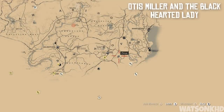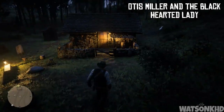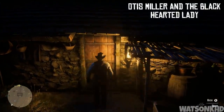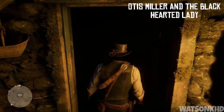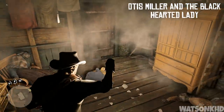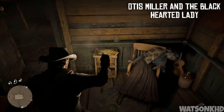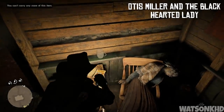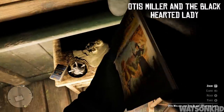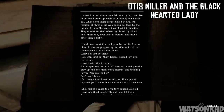From that fort head slightly west and you will come across a stone hut. The outside looks quite nice but if you head inside it is a bit more sinister. Pulling out a lantern you'll see what looks like dust hovering through the air as well as a number of corpses — one on the table, one on the floor, a lady on the chair, and a child on the floor. But on the table right next to the lady you will find a book called Otis Miller and the Black Hearted Lady — a good read or a great addition to your growing library of books and collectibles.